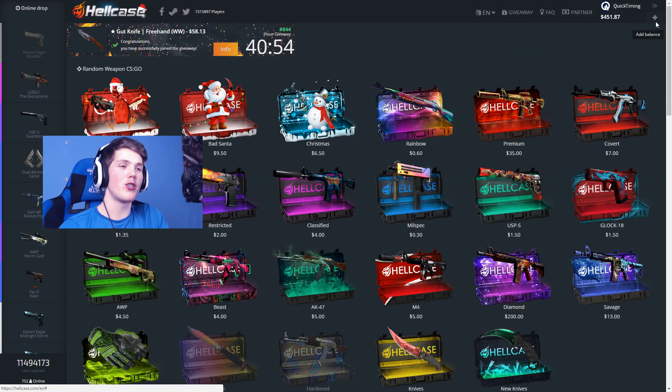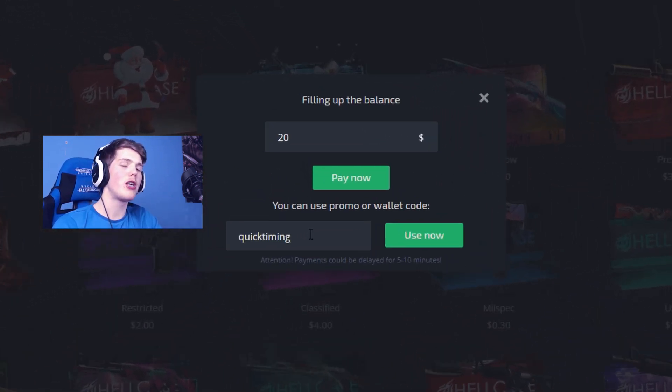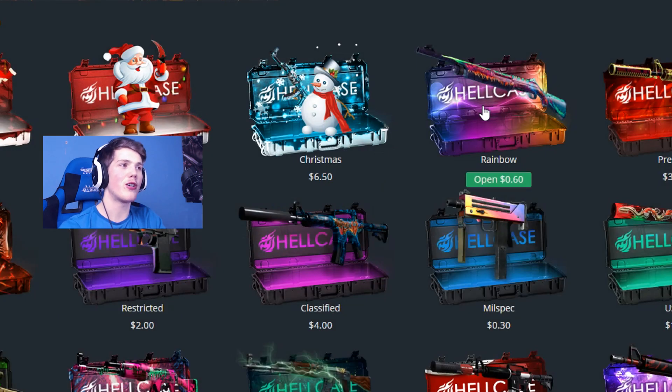If you guys want to get some free credits on Hellcase, you can simply head over to Hellcase and type in my code which is 'quick timing'. You'll be given a free seventy cents, so go and check it out.